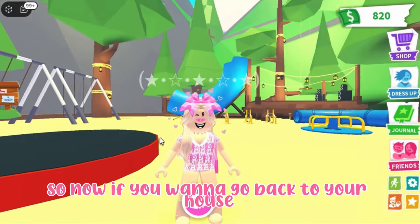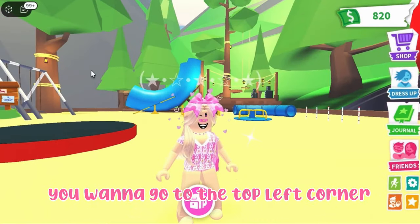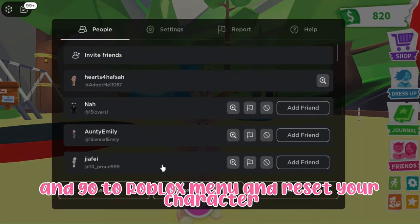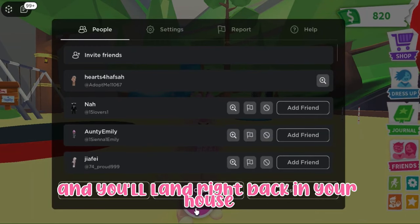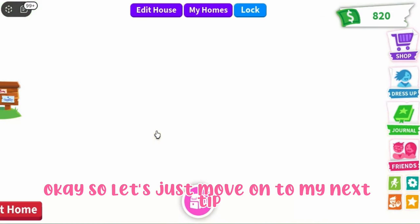Now if you want to go back to your house, go to the top left corner, open the Roblox menu, reset your character, and you'll spawn right back in your house.